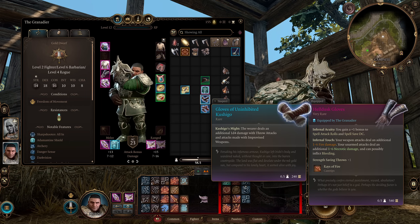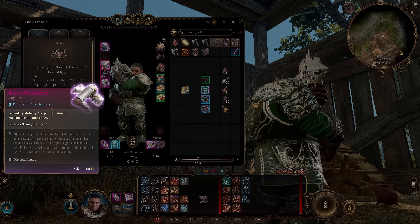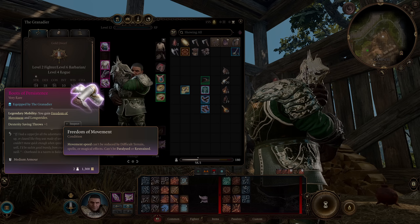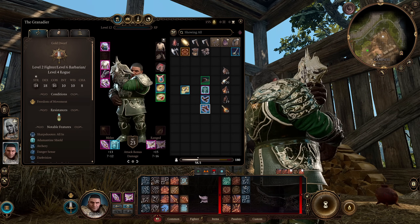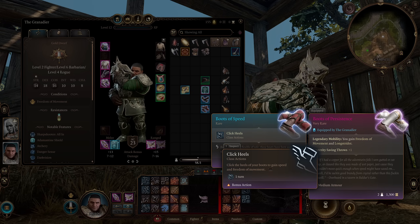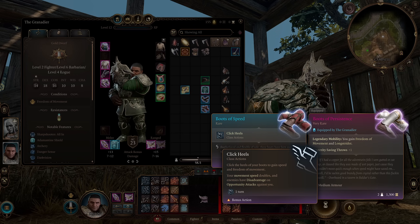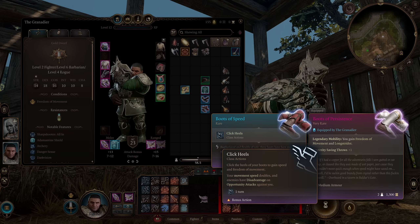Finally for boots, the Boots of Persistence give us Freedom of Movement and Long Strider — extra movement speed, and protection from being affected by difficult terrain or magical effects, paralysis, or restraint. If movement is what you're after, an early game option is the Boots of Speed, allowing you to Dash as a bonus action. If you're not taking those Rogue levels right away these will be a good early pick. The Click Heels ability from those boots also makes opportunity attacks have disadvantage against you, which is technically superior to the Rogue's bonus action Dash — but once you pick up those Rogue levels they lose a bit of value.